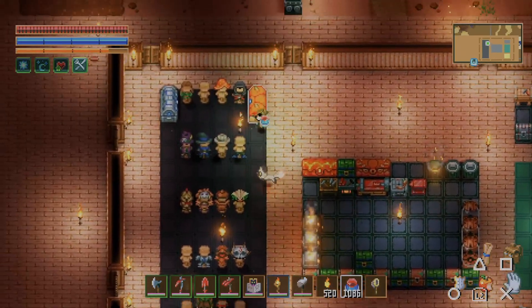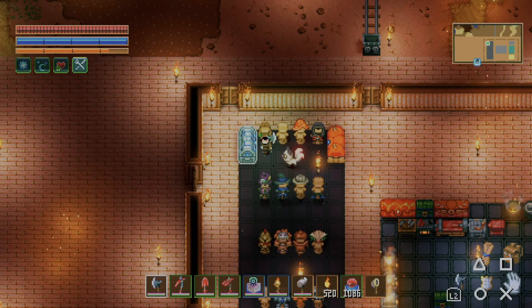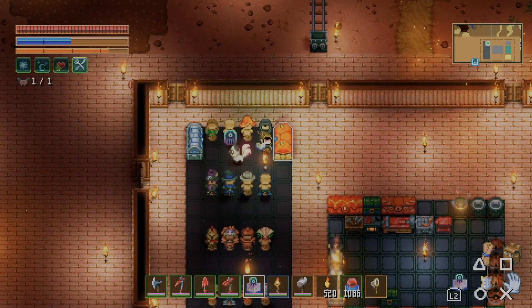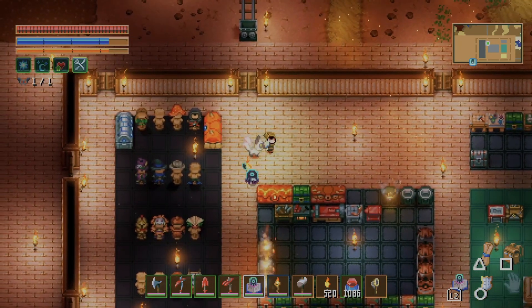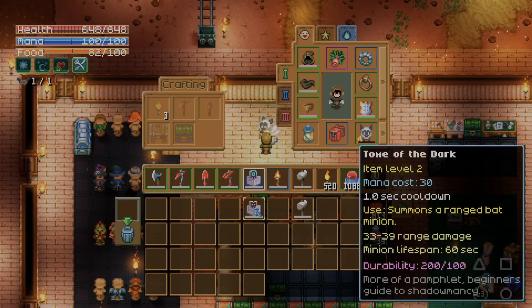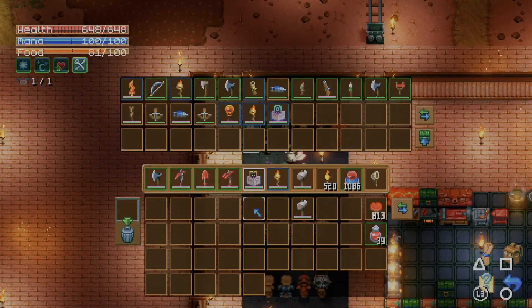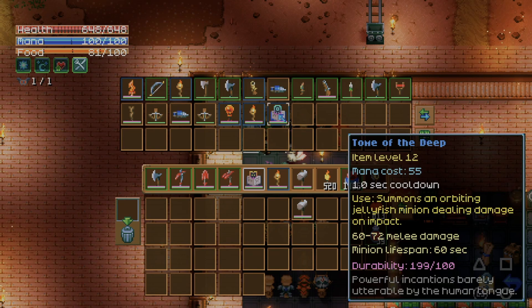I also found another tome that summons things — it summons an orbiting jellyfish minion that deals damage on impact. I found it at the beach while getting octorine. Let's try it out now — oh okay, it's like a turtle shell orbiting around, like in Mario Kart. Can I summon both at once? No, it replaces the other one. I'll put that back — it's not bad though, and I did upgrade it.